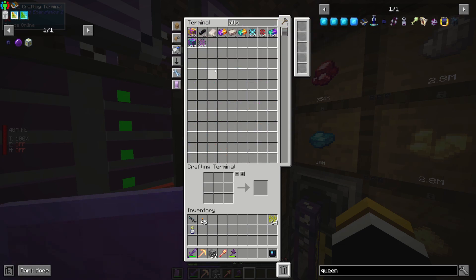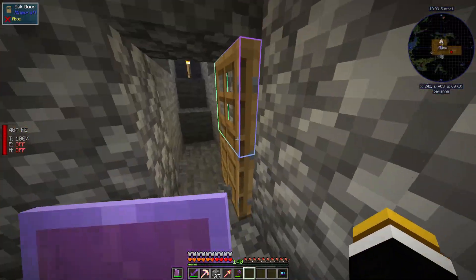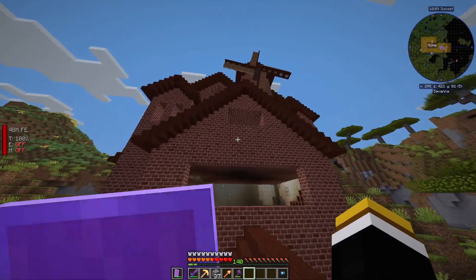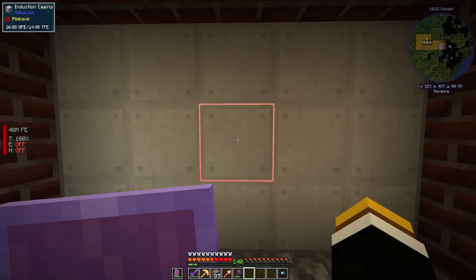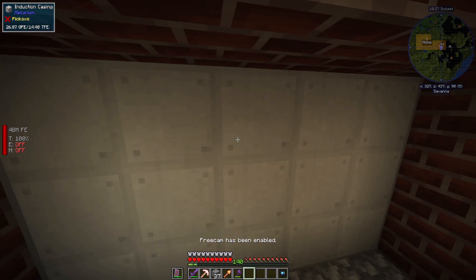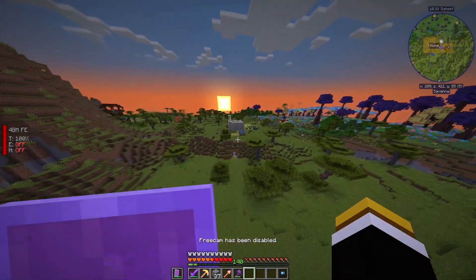We need 400-something alloy blocks for all 18 stars and we're at 309. I stopped the auto-crafting because we're out of power — which is why today's episode is about handling power. Our melon farm is not keeping up and we're not making enough melons, so instead of making more melons I'm just going to make a different power source. We're at 26.88G and it's going down. I also upgraded the energy storage — there are nine cells in there now so it can hold about 14.4 trillion RF.